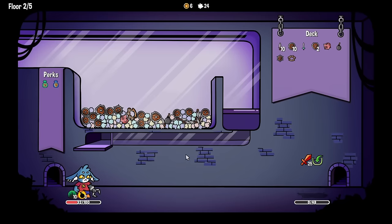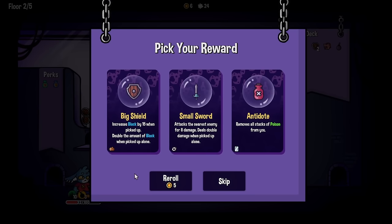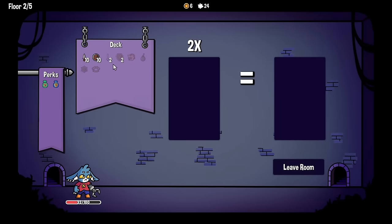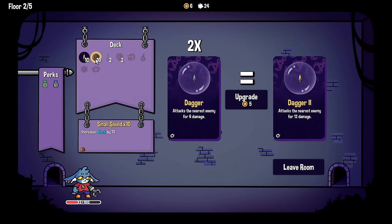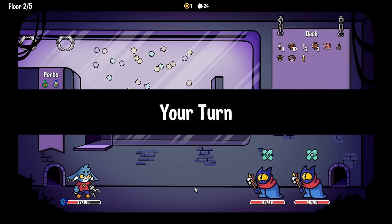Another small sword for dealing more damage - or do I reroll? I need to save money for the upgrading thing though. Let's go with the small sword. The upgrade is here - what can we upgrade? We can upgrade the shield or the daggers. We can make the daggers do more damage - a better dagger, obviously, for 12 damage. If only I had more money.